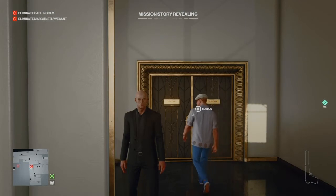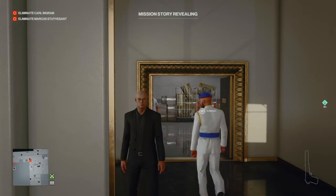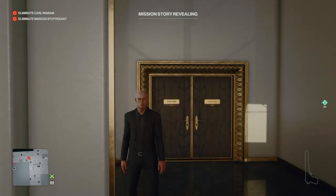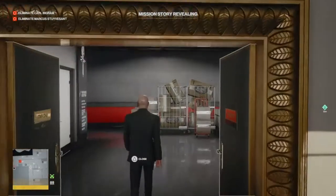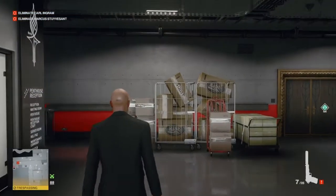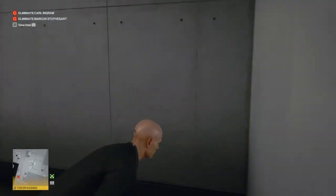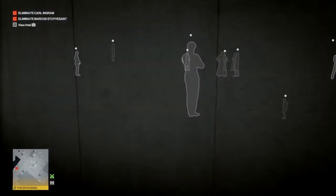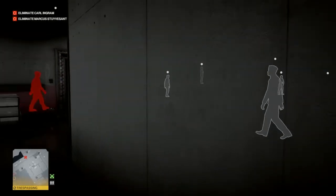We're waiting just outside the staff-only area by the security office for our target Marcus to make his way through with his bodyguard. Hopefully the patrolling guard inside will move away to his right - which he has just done. We can then go into the staff-only area, pull out our silenced pistol, and drop it on the floor by the boxes. When the patrolling guard returns, he'll see the gun, move in to collect it, and then be rendered unconscious.